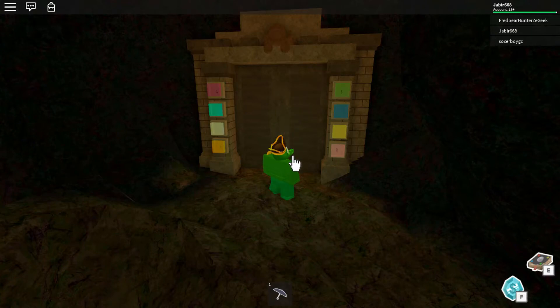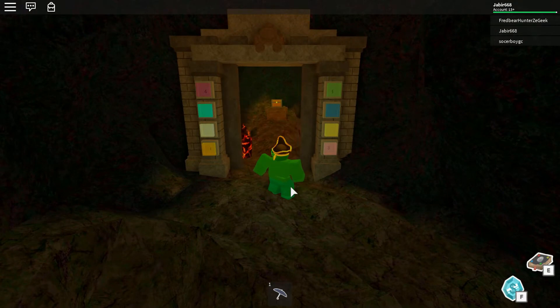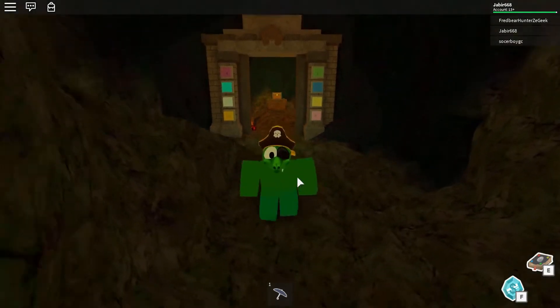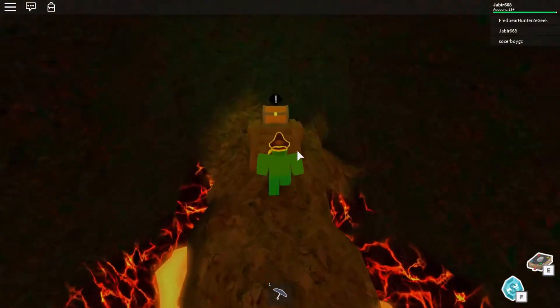After you do that, just click it, click the door, and BAM! Here we go, guys! The Dominus door is open. After you open it, just go to the chest and click on it.